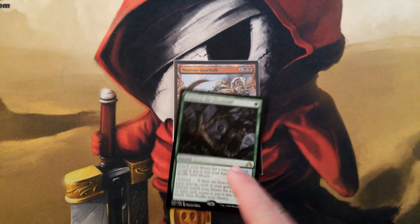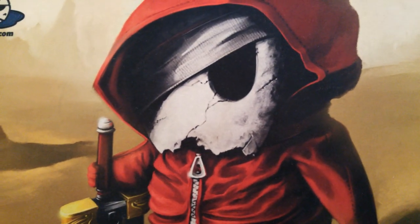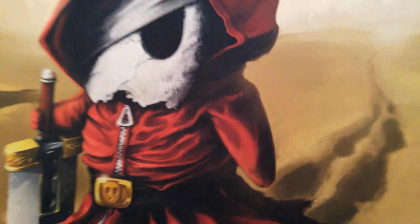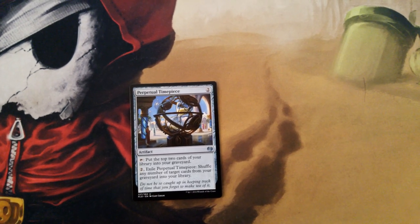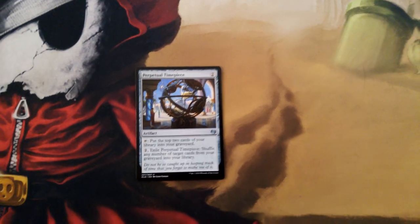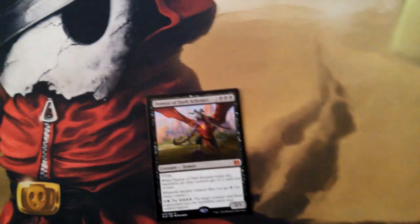In this deck, Noxious Gearhulk is going to be a sideboard option for Traverse to go grab as a kill card. It's the perfect kill card because it destroys a creature and you gain life equal to its toughness. It's going to kill opposing Ishkana for sure, and it can even kill an opposing Emrakul if you topdeck a Traverse — you'll gain 13 life off the Noxious Gearhulk. The Demon of Dark Schemes is another good tutor target and Eldritch Evolution will love this card as well.